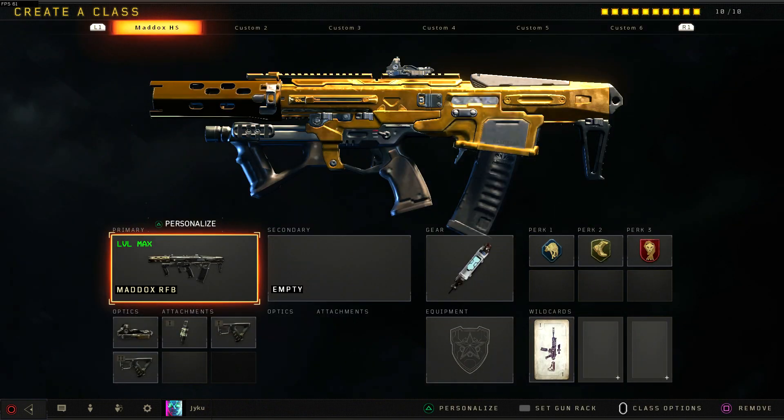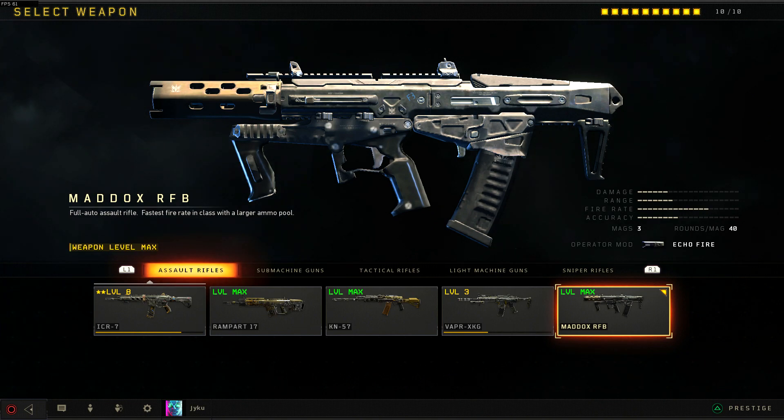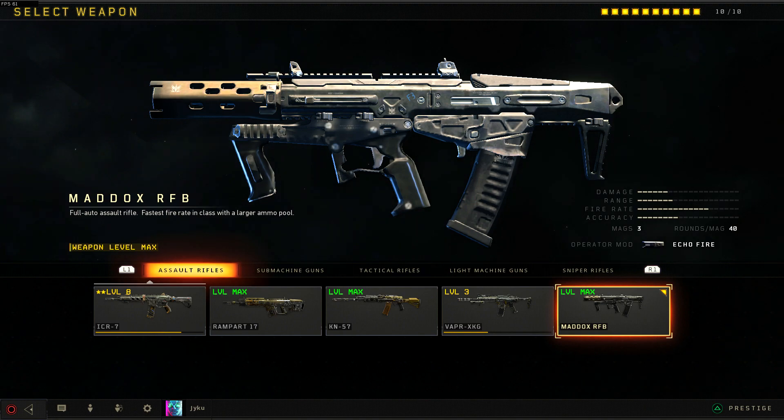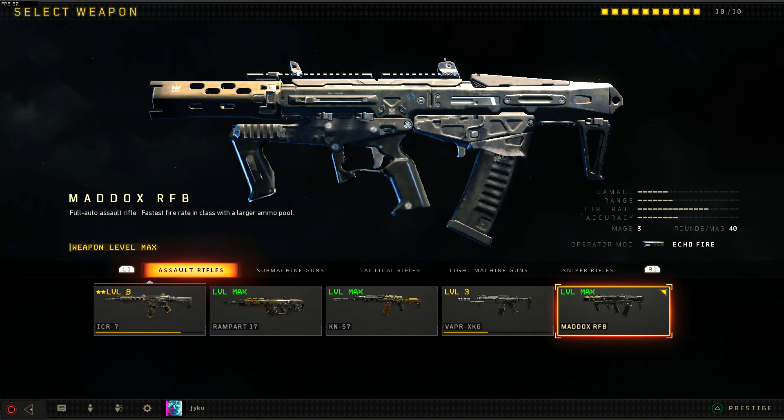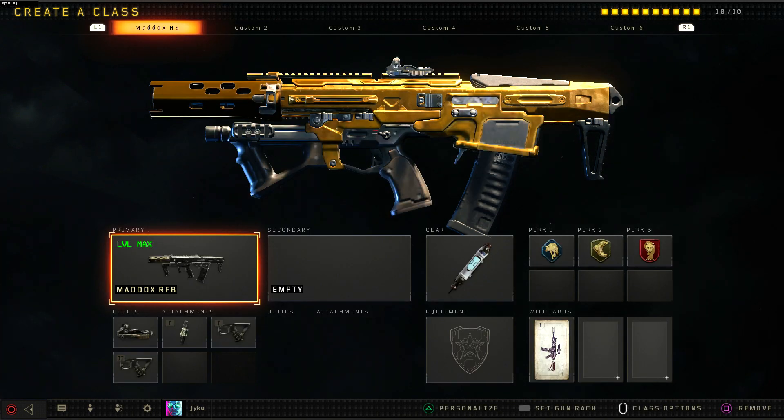Go into creator class, go into your weapon, go into Assault Rifles and at the very end we have the Maddox FRB. I believe it's unlocked at around level 46 — do not quote me. If you do not have this weapon unlocked but you have prestiged before, then you can go ahead and use your prestige unlock token on it to use it right now.